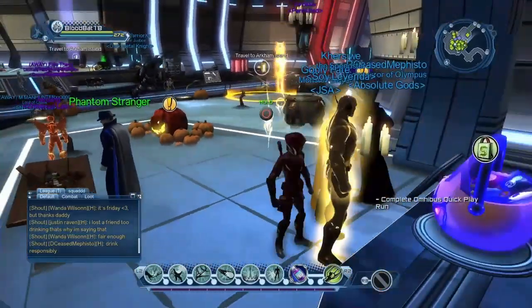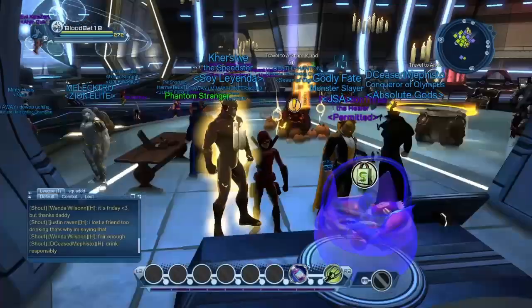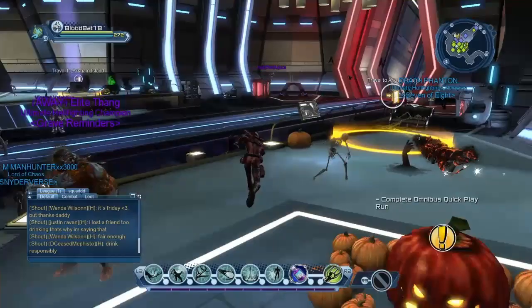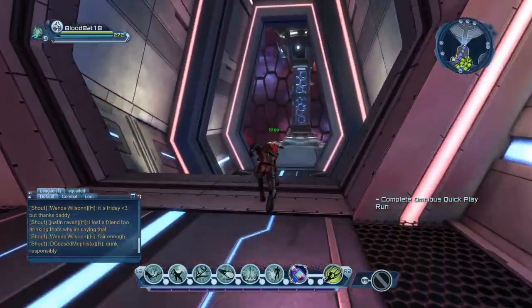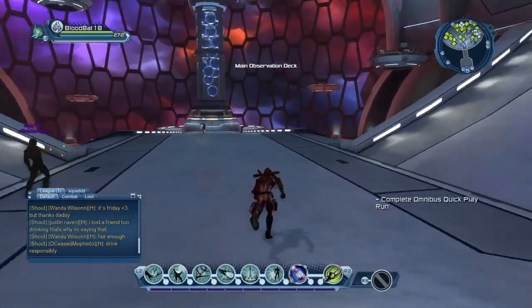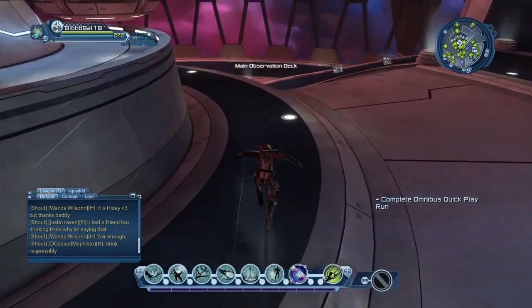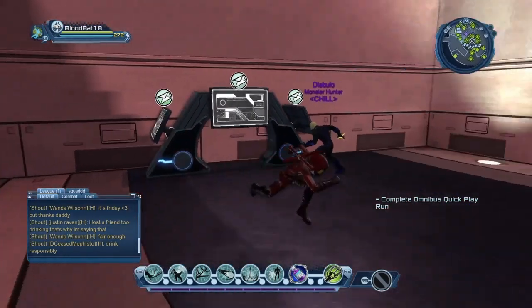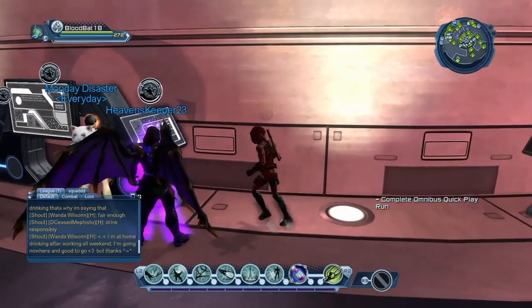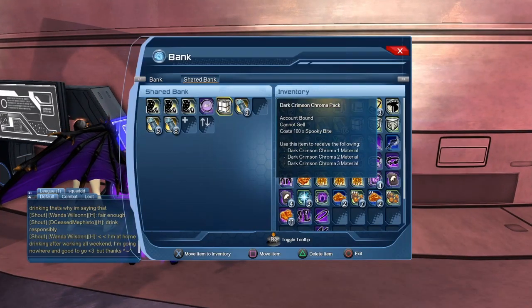First thing we're going to do is get the chroma pack — we already have it, but this is where you get it. I'm going to go to our shared bank because I bought it on another character, substeel. We're using the character blood bat here, which feels appropriate for the Halloween season. Here it is — the dark crimson chroma pack.